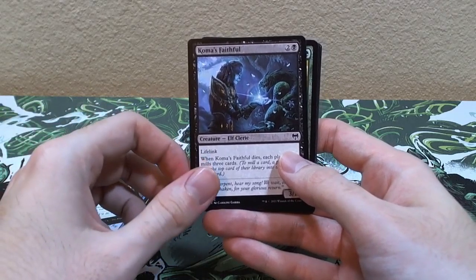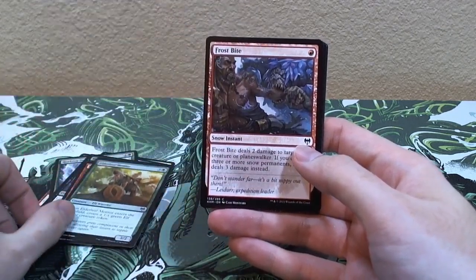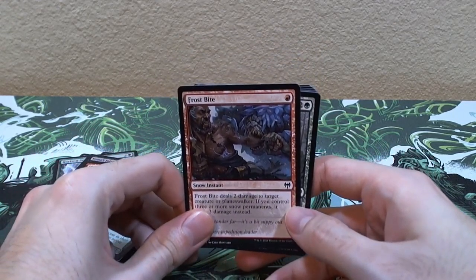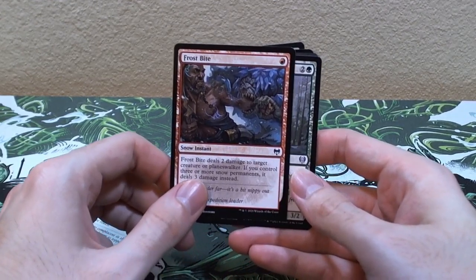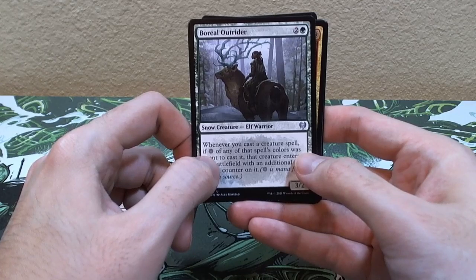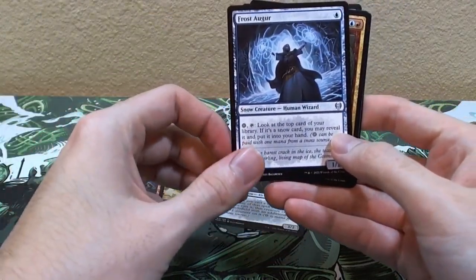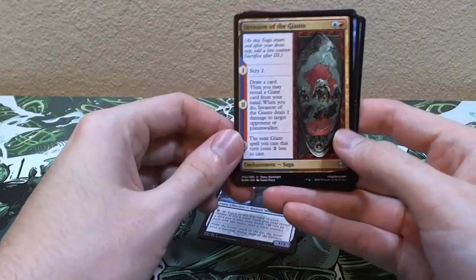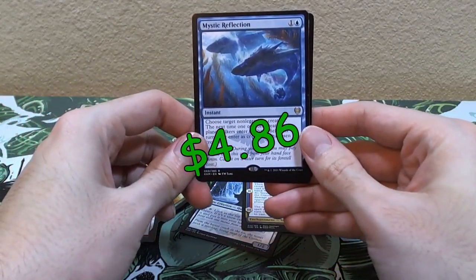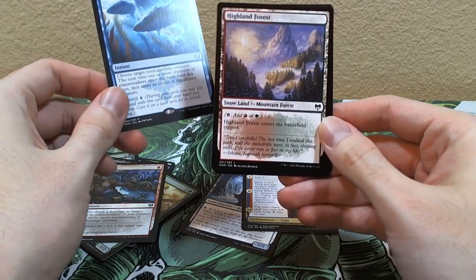Goldmaw Champion, Mists of Littjara, Horizon Seeker, Comus's Faithful, Shackles of Treachery, Elder Leaf Mentor, Frostbite — this is a snow instant. There are snow cards in this set that require snow lands, and you'll see a little snow symbol. Like this Boreal Outrider — this little snow symbol means whenever you cast a creature spell with snow mana of any color. We got Frost Auger, ooh — Invasion of Giants, one of the new sagas that plays around giants. Our rare is Mystic Reflection.